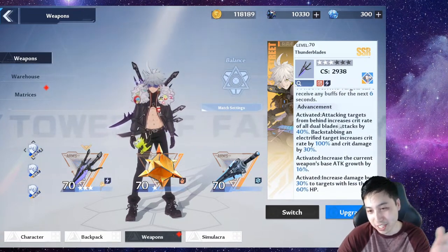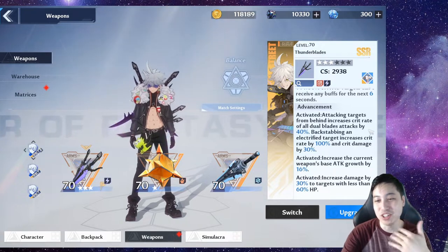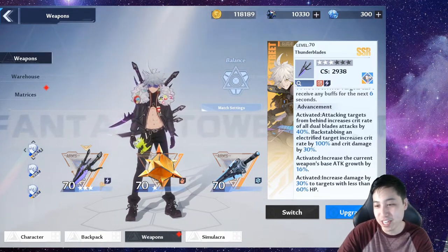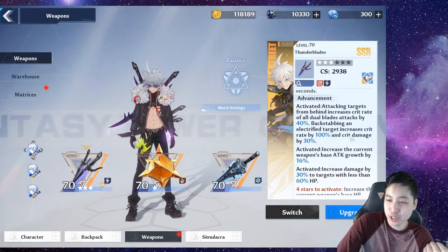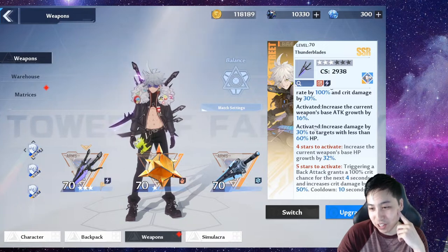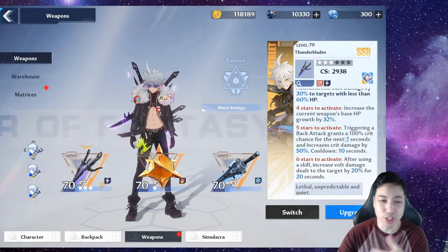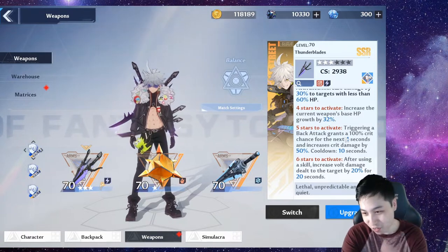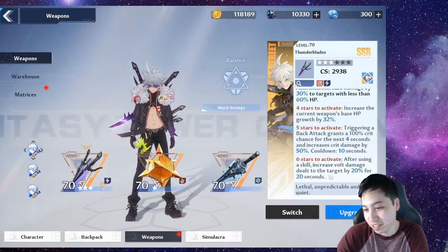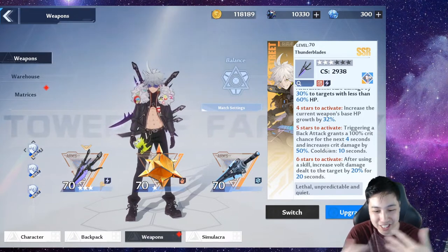When it comes to advancements — which is like the star rank rating — I got three star. If you have zero, the back attacks don't matter too much. But once you start getting to C1 or one star and up, if you want to maximize damage, you've got to hit enemies from behind, because you can increase crit rate from hitting them from behind. And if they're electrified while you're hitting them, you get extra crit damage as well, and you guarantee crit. At three star, you get increased damage if they have less HP — 30% more damage. At five star, when you hit them from the back, you guarantee crit for the next four seconds and crit damage is increased. At six stars, you increase your bolt damage after using a skill, which is like your Q. I'm on keyboard, by the way, so hopefully you guys can translate it if you're playing on mobile.